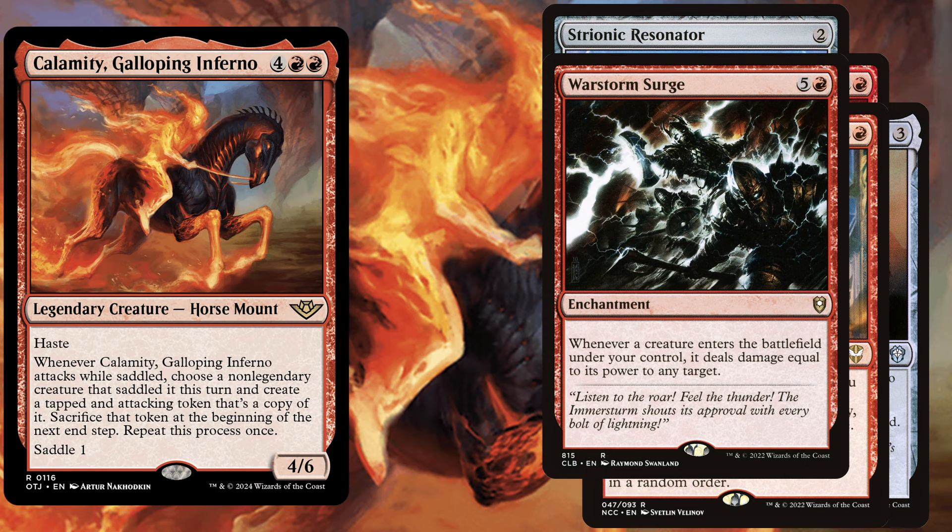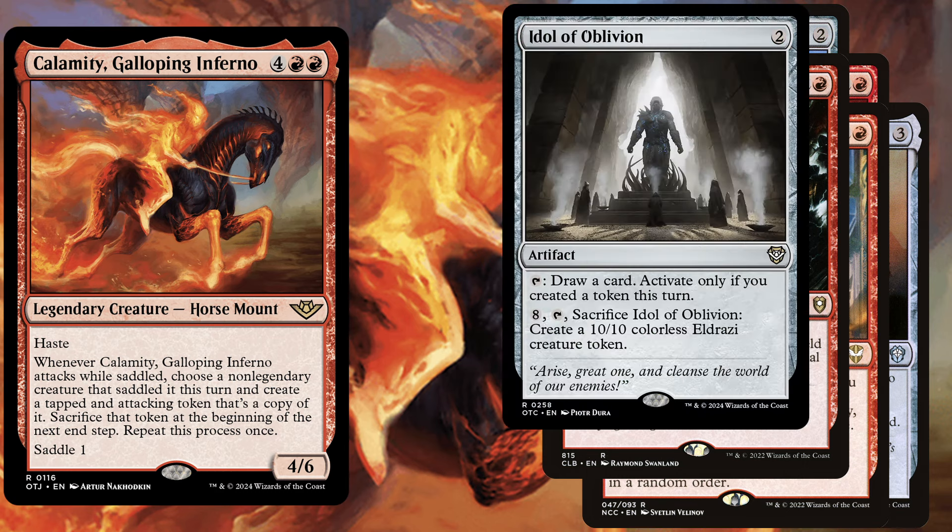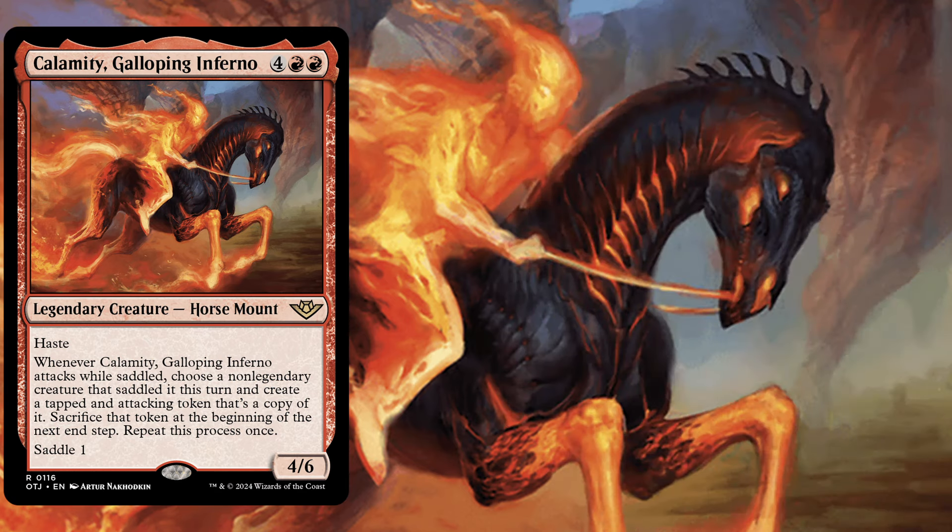Because we are creating so many tokens we definitely have to play Idol of Oblivion, a 2 mana artifact. We can tap it to draw a card — activate only if you created a token this turn. We can also pay 8 mana, tap it, and sacrifice it to create a 10/10 colorless Eldrazi creature token. You want to win more? You get it.